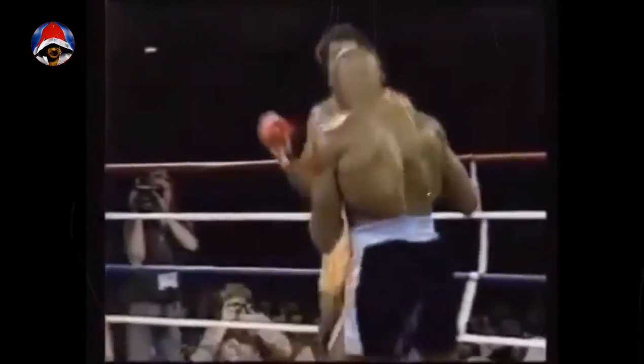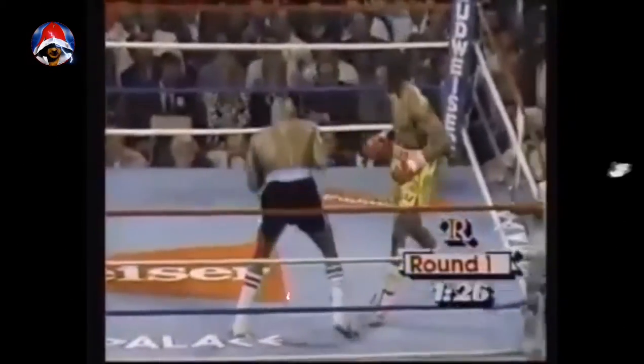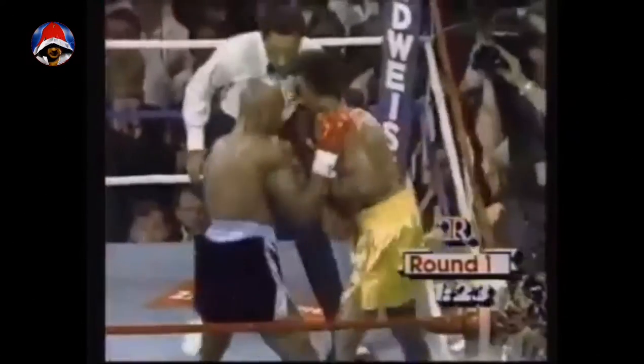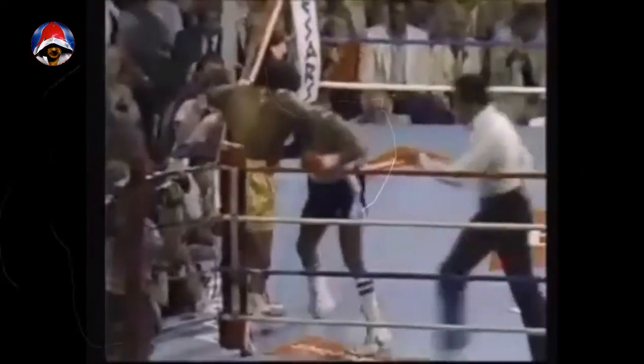Hearns comes back. Another right. Hearns. Hagler. Low blow by Hearns. Hagler's still looking for the body. A right by Hagler — good right got in. He has Hearns where he left him. He was stunned a little early, and he's normally a slow starter. He's also bleeding. Hagler is cut. Hagler is cut. Bridge of the nose. First round.